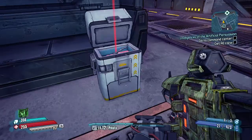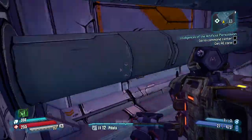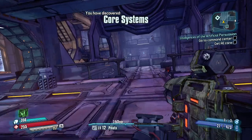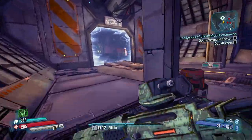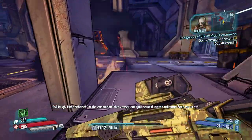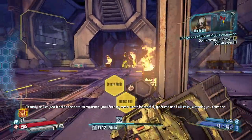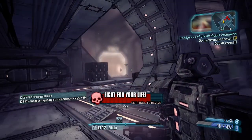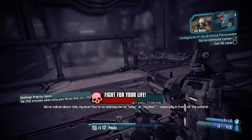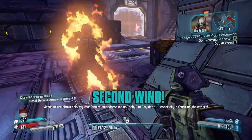Go to command center, get AI core. Oh, the runway! Core system — wow, is this... Why do I feel like I can go in? Oh! We're dying, we're dying — we need an enemy. I can't see anybody right now. Oh there he is — come on, get him! Woo! That was close, too close for comfort.